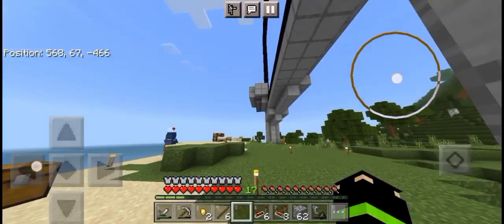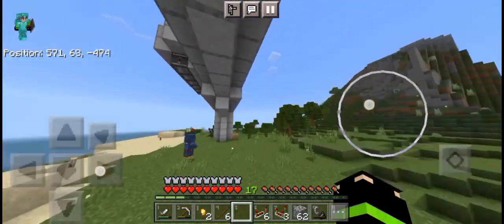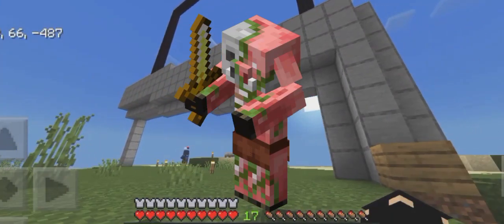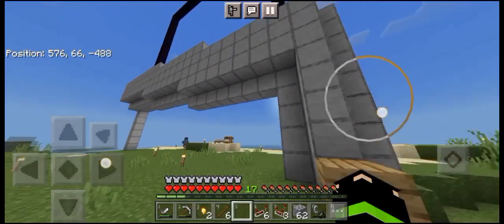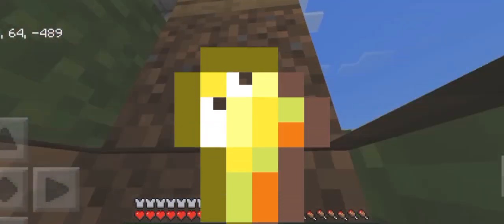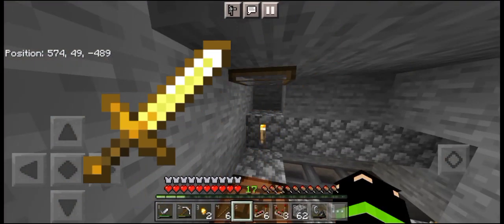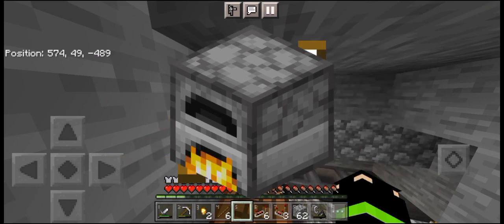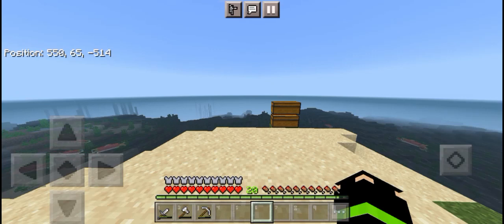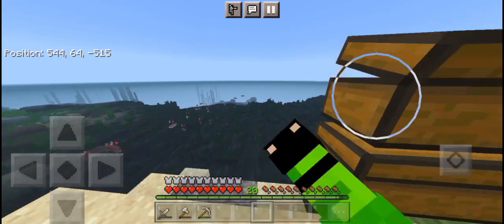I'm coming back now that I'm done building. This farm uses the nether portal, turning it off and on repeatedly, summoning zombified piglins. The zombified piglins drop gold nuggets, rotten flesh, and gold swords. If I smelt the gold sword it turns into gold nuggets too. I am here beside my gold farm.